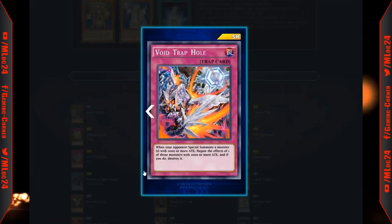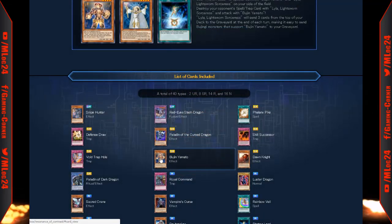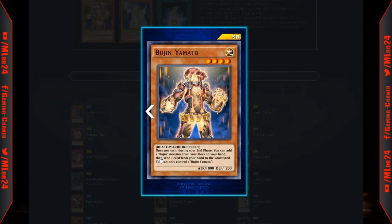Void Trap Hole: when your opponent special summons a monster with 2000 or more attack, negate the effect of one of those monsters and destroy it. There aren't that many monsters with 2000 attack in Duel Links yet, other than attribute monsters and fusion monsters, so I don't see how good this card is gonna be. With future releases it could get a little better.